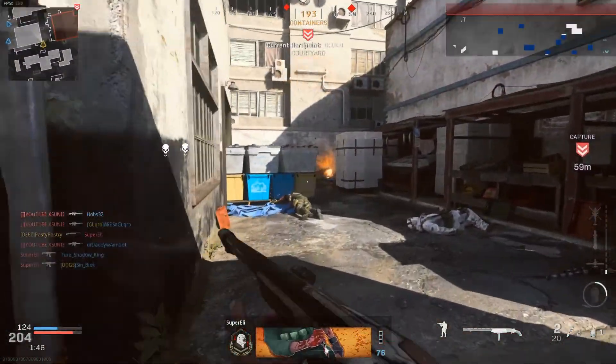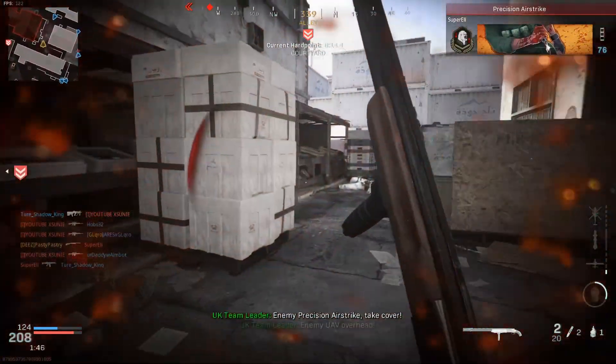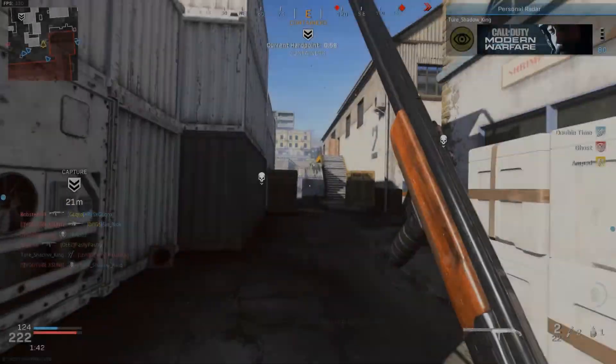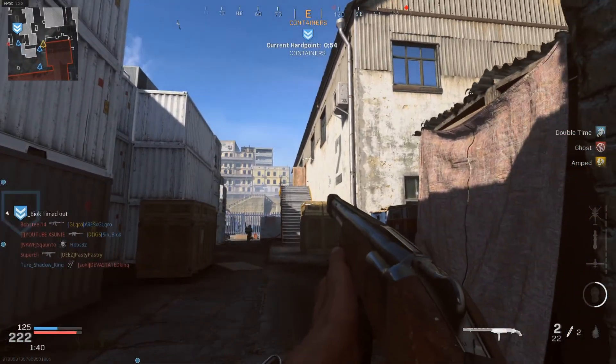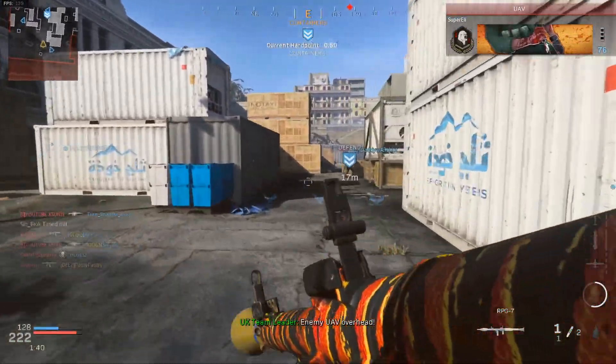When you have someone crouched around a corner or prone behind an obstacle hitting you from 10 meters away, it can become pretty damn annoying. Free for all and search and destroy are where you're going to see the 725 used the most. Those modes are a little campier so that's obviously where it's going to shine.